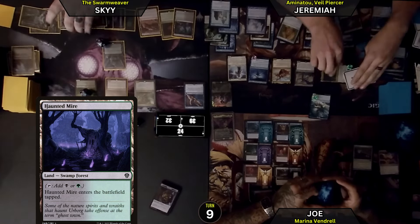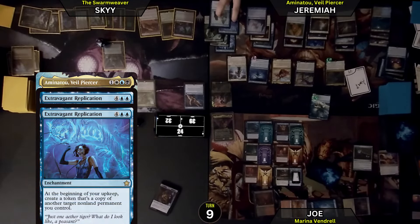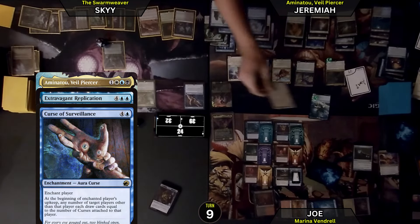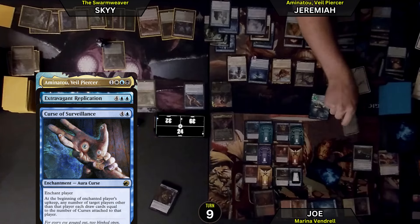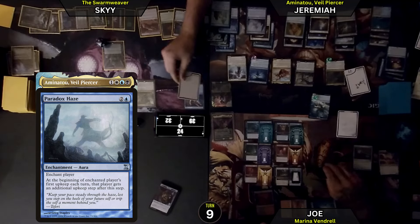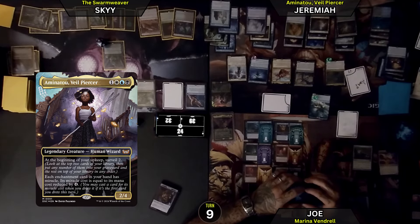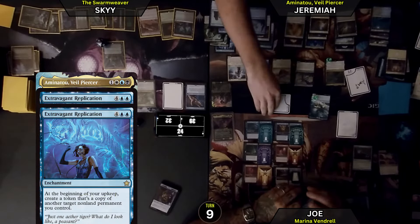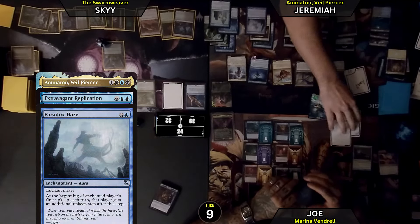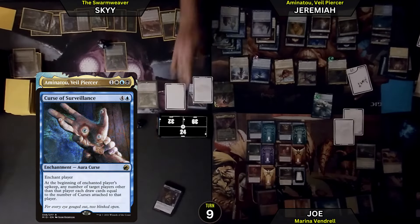I'm going to let the upkeep triggers commence here — I've got several. I am going to get an extra upkeep after this. I have these two things that are going to make token copies of stuff. I am going to make a token copy of Curse of Surveillance enchanting Joseph, and a copy of Paradox Haze enchanting you, Skye. So you also get an extra upkeep. Then I will Surveil 2, binning both of those. On my second upkeep, I will make another Paradox Haze enchanting Joe, and another copy of Curse of Surveillance still on you, Skye.